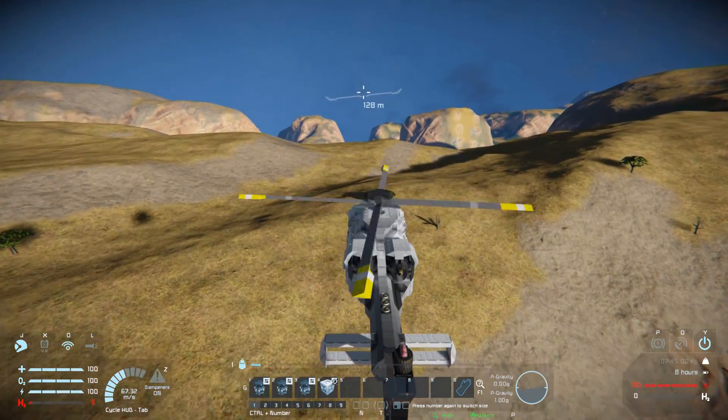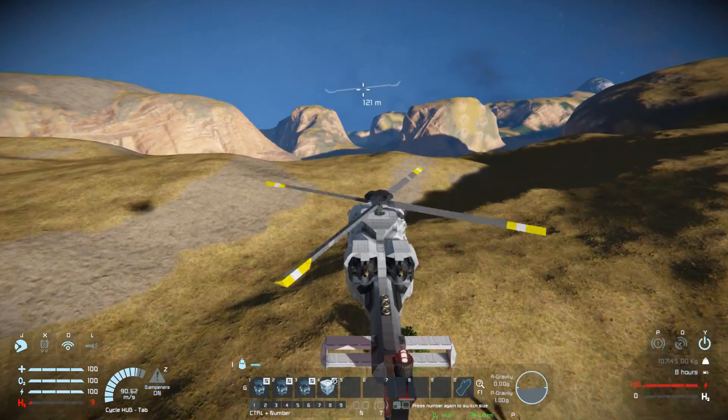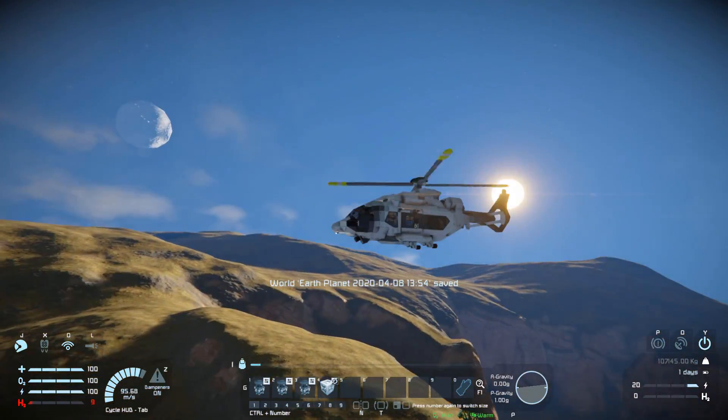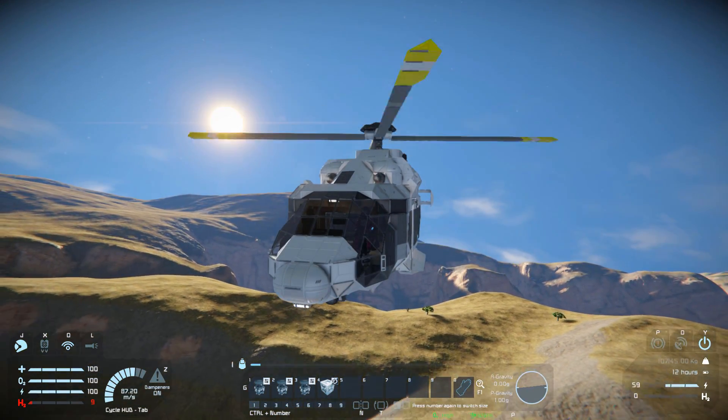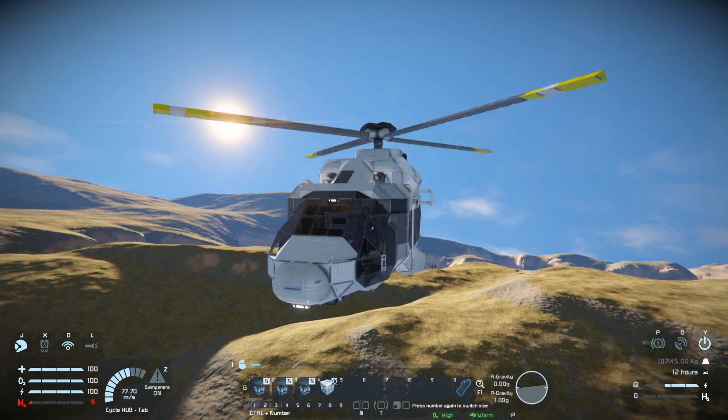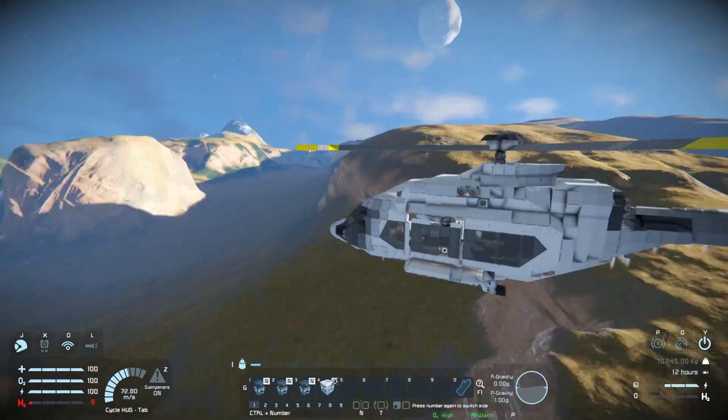You can just fly around here, transport your people wherever they need to go — take them to their base, take them to battle, it's whatever you want to do. And if you wanted to, you could strap guns on this and fly it into battle — perhaps put loads and loads of railguns on there and blast your enemies with it.